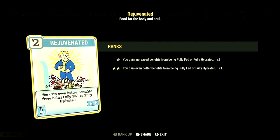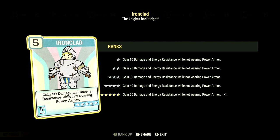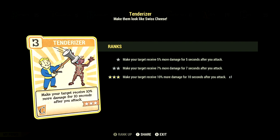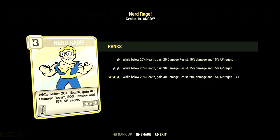We have rejuvenated at 2 stars — you gain even better benefits from being fully fed or fully hydrated. We have chem fiend at 3 stars — any chems you take last 100% longer, and we did take overdrive and cycle buffs in this video. We have ironclad at 5 stars — gain 50 damage and energy resistance while not wearing power armor. Over in charisma, we have 6. We have field surgeon at 1 star — stimpaks and radaway will now work much more quickly. We have tenderizer at 3 stars — make your target receive 10% more damage for 10 seconds after you attack. We have strange in numbers at 1 star — positive mutation effects are plus 25% stronger if your teammates are also mutated. Over in intelligence, we have 6. We have nerd rage at 3 stars — while below 20% health, gain 40 damage resist, 20% to damage, and 15% to AP regen.